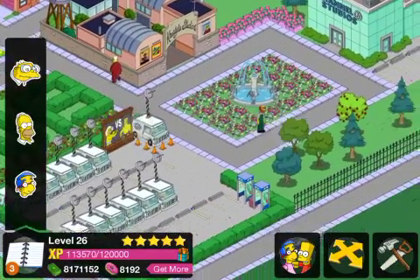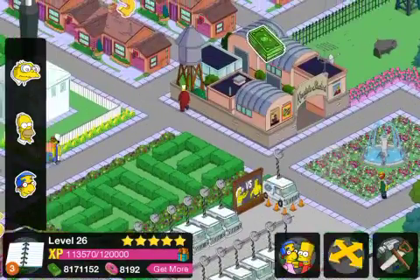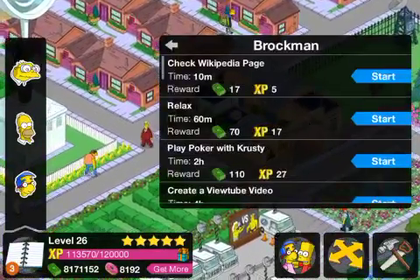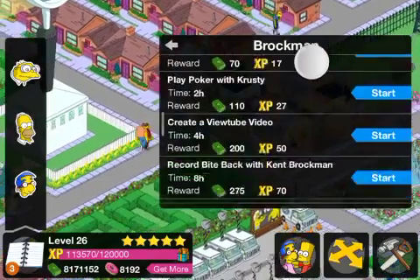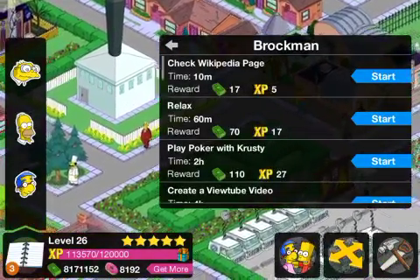As well as unlocking the building, you also get Kent Brookman — just get him before he runs away. There are various tasks you can do. Check Wikipedia page: you get $17 for a 10-minute task.